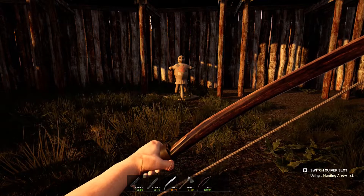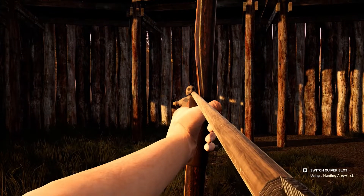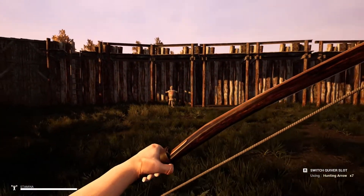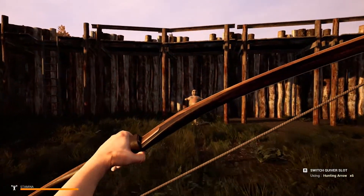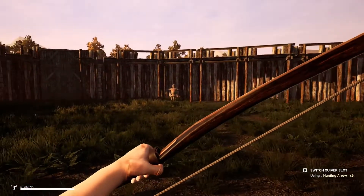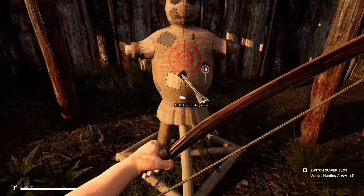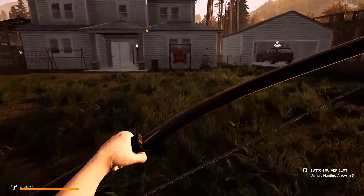'R to switch quiver slot' — oh! Headshot! Oh — that was not a headshot. At least we can retrieve them. Okay, so it goes up and to the left. Yeah, that's not bad. Does this thing take damage? It goes away — good.